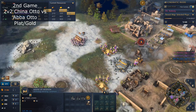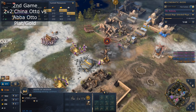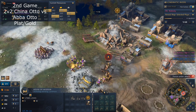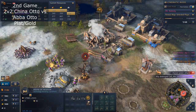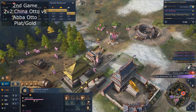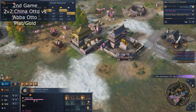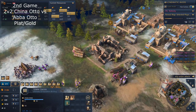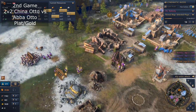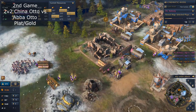Keep on moving but stop military production from here — we've done so much damage, this is very huge against Abbasid. Stop the four Zhuge Nu — you literally have your age-up. But keep pushing here; your Rams can still push in. I would position my Zhuge Nu here, Rams going there, and take down this TC first.